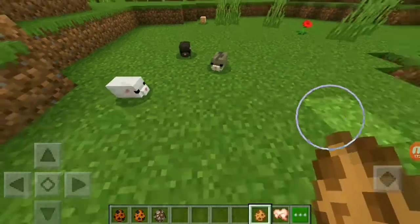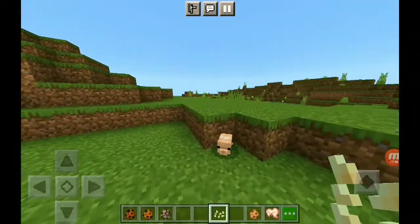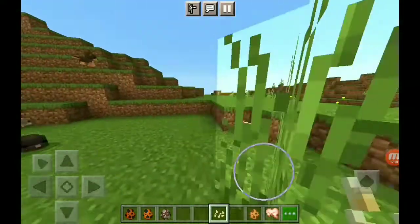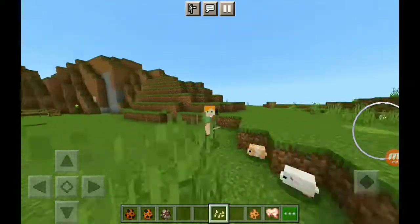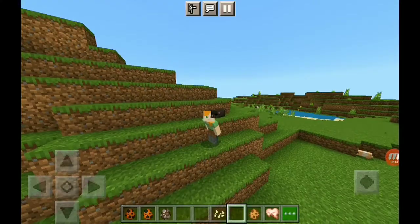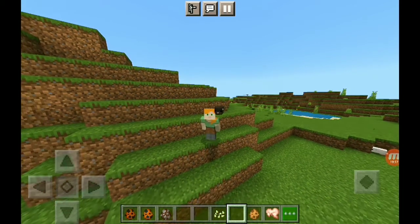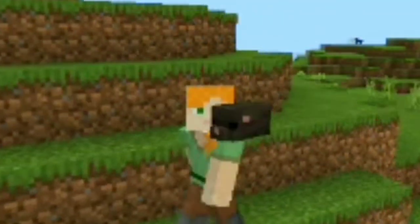Hamsters will spawn in plains biomes and sunflower fields. To tame them you'll need pumpkin seeds — I'll go ahead and tame this one here. They can also sit on your shoulder, like this, and when you crouch they'll get off. But there's a glitch where they aren't getting off, so I'm not sure what went wrong.